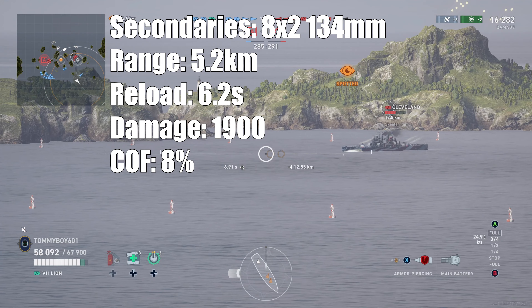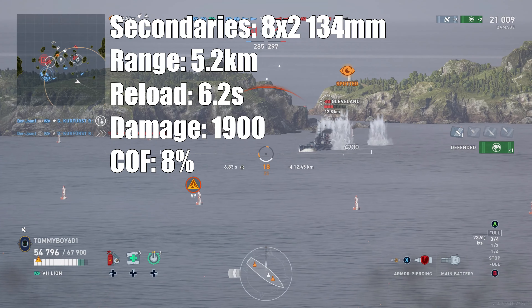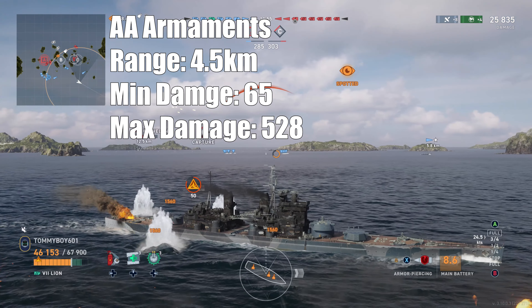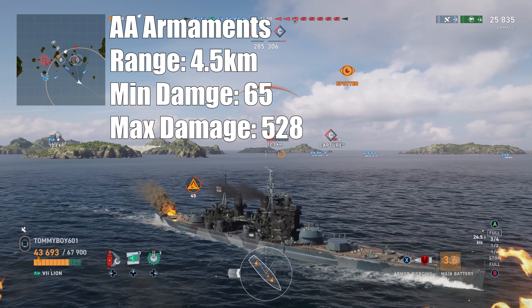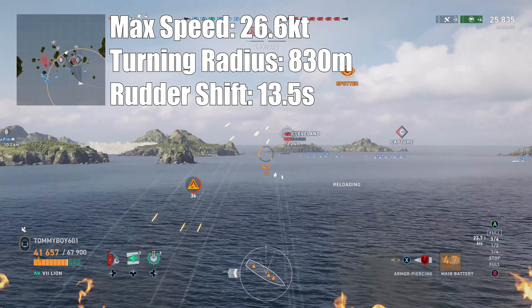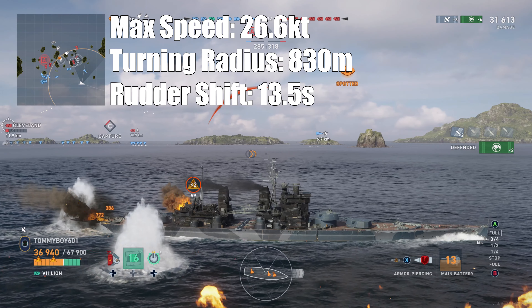Let's dive into the stats. Lion is going to have 69,000 hit points with armor thickness between 19 and 381 millimeters. Looking at the ship's armor layout, it is coated in 32-millimeter armor all the way around, which is absolutely beautiful. The side plating is also pretty thick at 260 millimeters. All around a pretty sturdy ship — definitely an upgrade to the base King George V armor. The citadel sits right at the waterline and goes the full width of the ship.